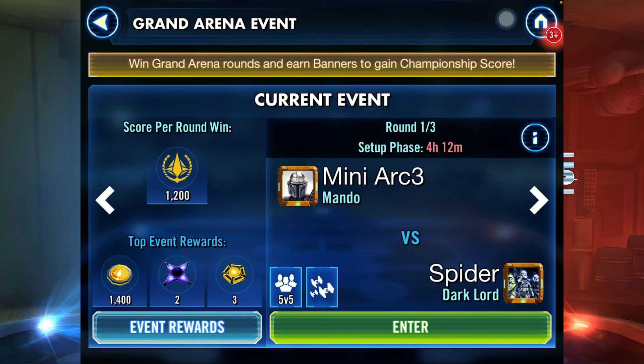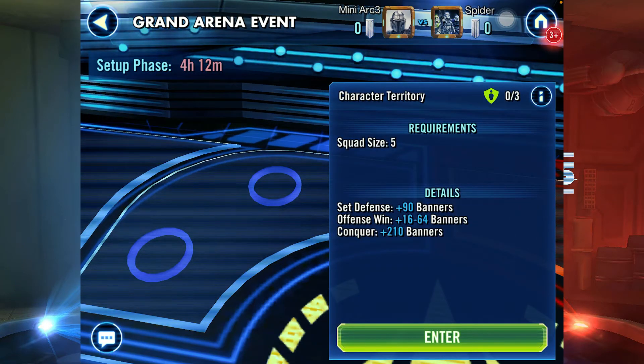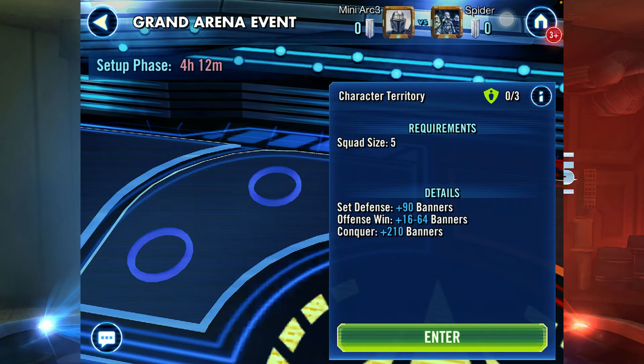For tip number three, we go back to our GAC setting. Where you place your defense matters in Grand Arena. One thing to consider is the information button on your zone — if you click that, you'll see how many banners you earn for placing defense, playing offense, and conquering the zone. For this Grand Arena, the most important zone is the top zone, which gives 90 banners each for defense, and 210 banners when you conquer it. You need to place three defenses there.